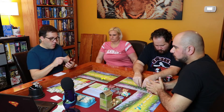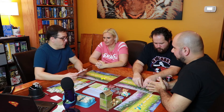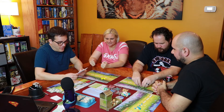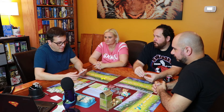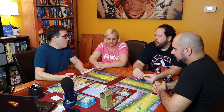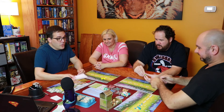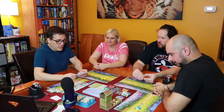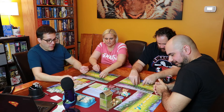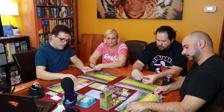Final scores: Jesse in fourth place with 41 points. Wes in third with 55 points. I had 57 points in second place. Jimmy wins with 61 points! Those tucked cards and that grain cached on birds made the difference — Jimmy came in 6 points ahead of me and 4 points ahead of Wes.